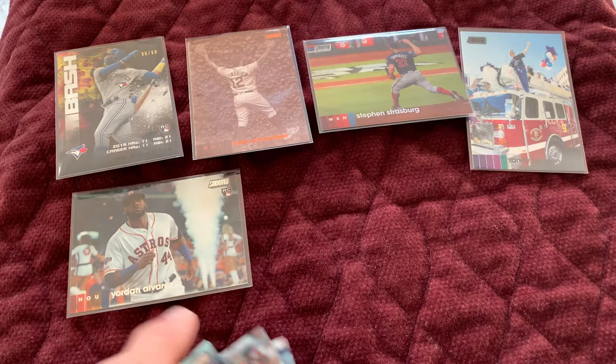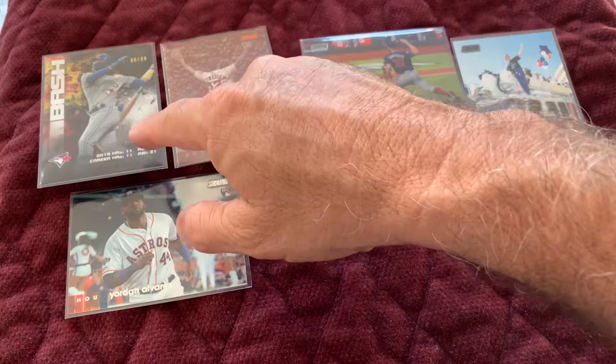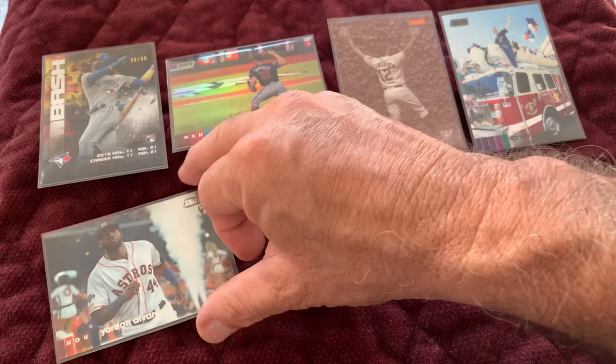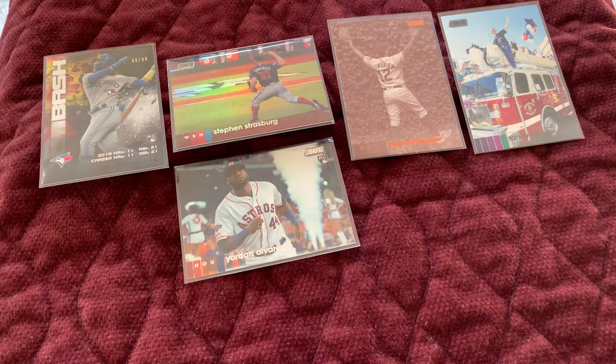I think the best ones are going to be these five cards here. The Beau Bichette rookie numbered 98 out of 99 is going to be the best card. The Strasburg refractor is probably going to be next. The Yordan Alvarez rookie — his value has gone down, but I'm hanging on to that. If he has a good season next year, his cards are going to go right back up again. So these are the five best cards I believe I pulled out of that.